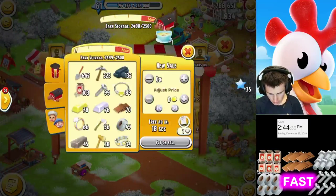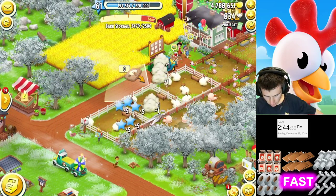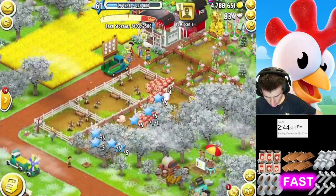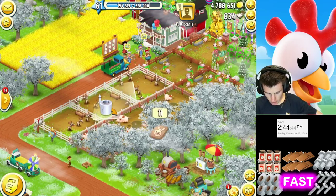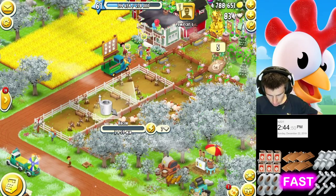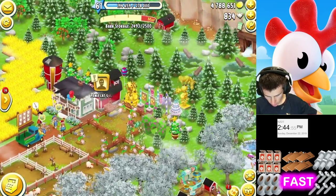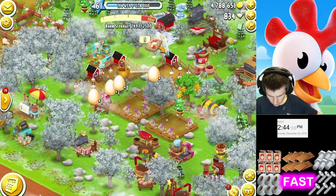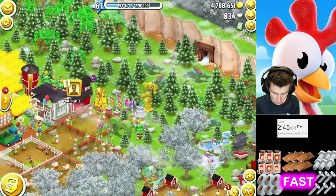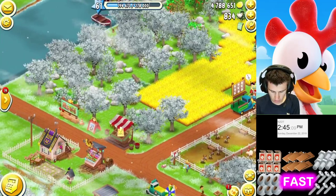Another way to get items is from harvesting animals. You don't get it every time, but you sometimes get it. We'll keep feeding them and see - not that batch, not that time either. But eventually you'll get it, and there we go - a deed right there. Harvesting animals is indeed a great way to get tools.